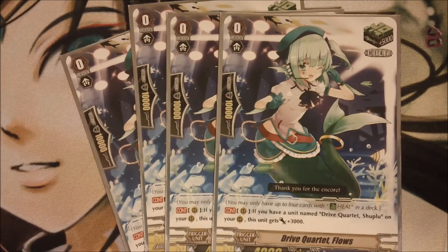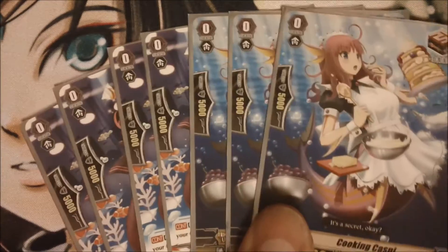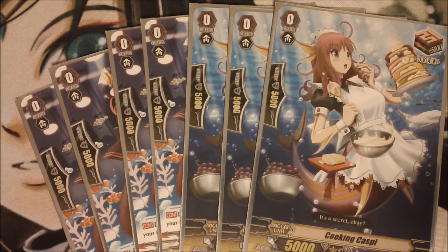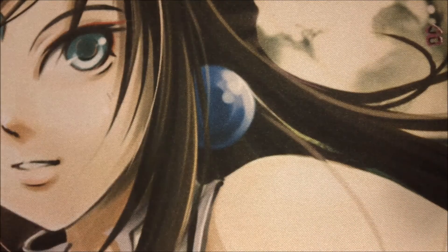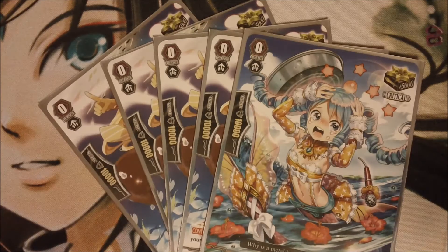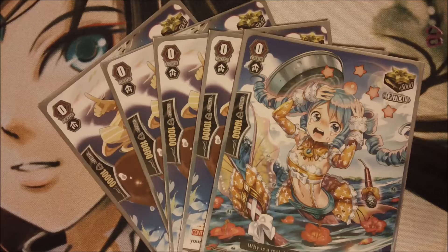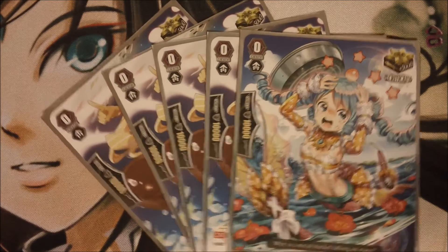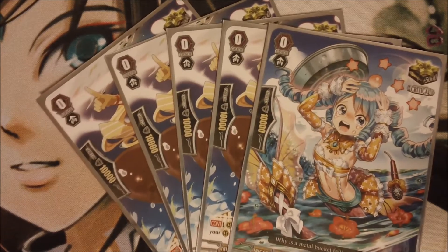For the trigger lineup, we have four heal triggers — semi-staple for most decks, especially for this deck that tends to take damage kind of easily. We have seven draw triggers. I run seven because I find it to be the perfect number for the strategy I decided to choose. And then I run five critical triggers. I prefer the critical triggers over stand triggers because I try to do as much damage as possible quickly, because this deck, even though it's consistent, does tend to lose a little bit of steam. Hopefully the critical triggers will hit early on in the game.